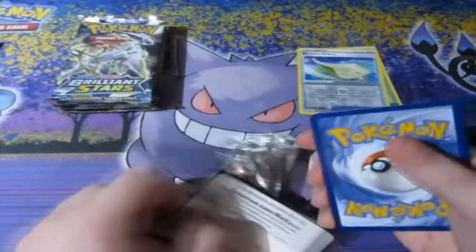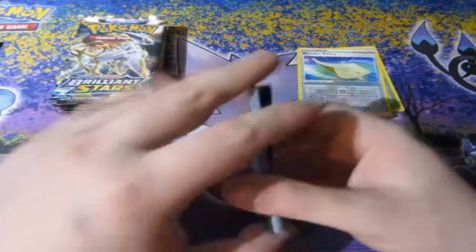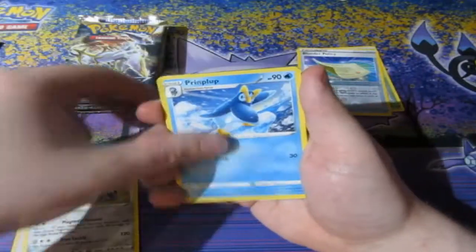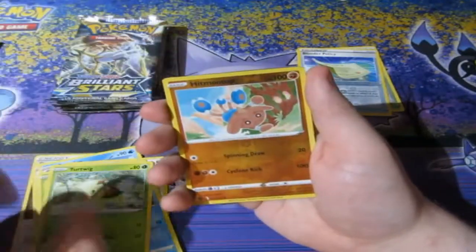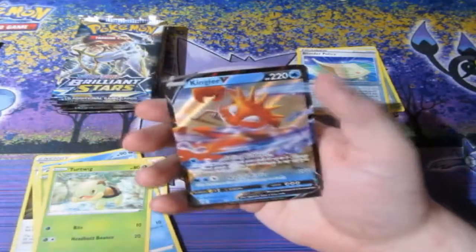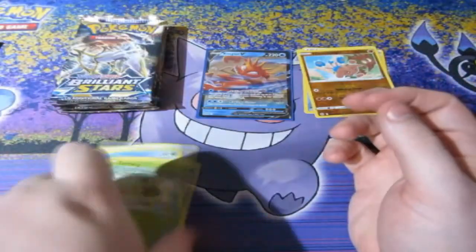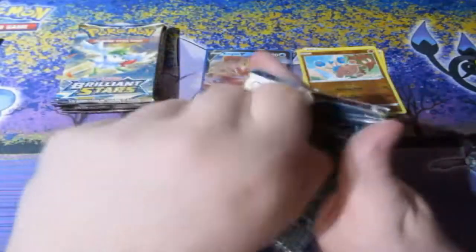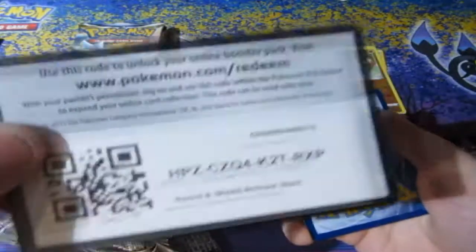Come on. Please don't tell me my luck has run out. My luck cannot run out now. I hate it when my luck runs out on the final video. Here we go — we've got some Energy, Probopass, Piplup, Exeggcute, Starly, Shroomish, Piplup, Turtwig. Reverse Foil. Oh! Very nice — we got ourselves a Kingler V! That's not bad. But still, just the V cards we've been pulling. We haven't been pulling any of the V-Maxes, or the Full Arts, or even the Alternate Artworks, or the secrets. But nice though — we got ourselves a Kingler V. Very good. I'll take it any day.